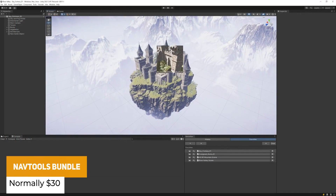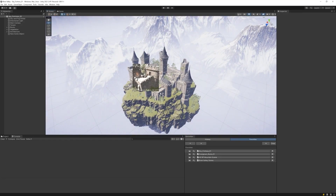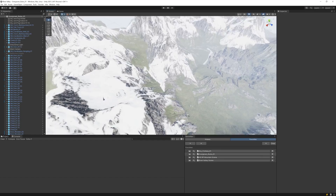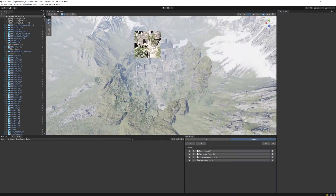We've got the Nav Tools Bundle, which includes Quick Nav and Scene Nav including Scene Mark, allowing you to easily navigate your scene and the hierarchy via a history and favourites list. It's a good practical set of tools for really extending your Unity experience.